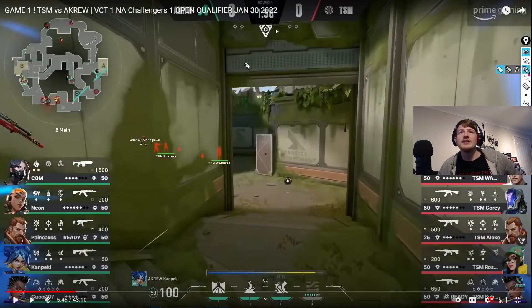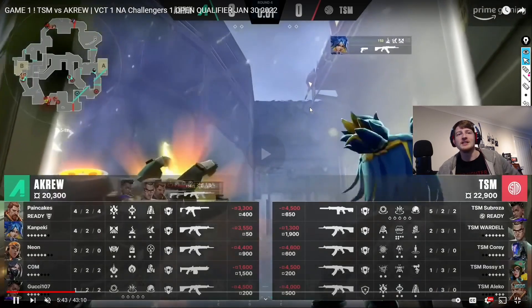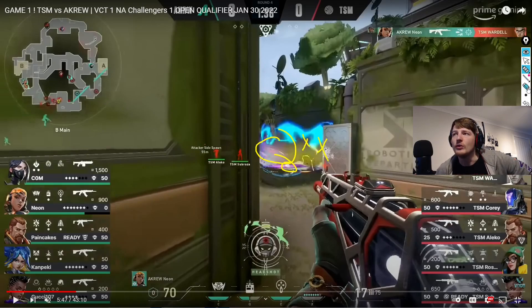We're going to get a Breach flash straight away here. Breach with Neon is something that comes up a few times in this video - it works pretty well. You have Breach from far away flashing and stunning, and Neon can just run in straight afterwards to take advantage of those flashes or stuns. There's going to be a lot of utility here - it's going to end up picking up Wardell. If we pause it when Wardell dies, look at all the utility: an Astra smoke, Astra stun, the Breach flash, and the Neon stun as well. Wardell got cut off from his team, bombarded with utility, and ended up dead. This is how you play this map.